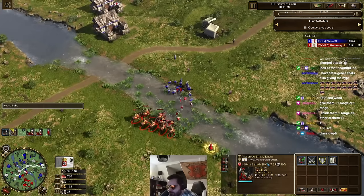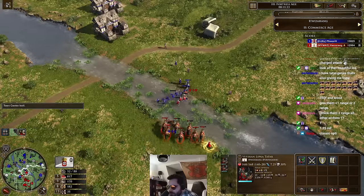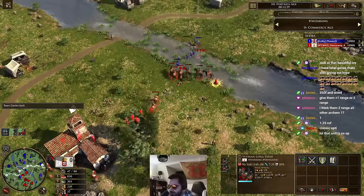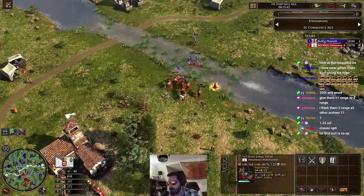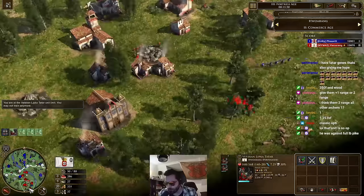They basically have like 2.5 times 30 — basically a 35 attack. Imagine a goon with 35 attack damage — it's just insane. 14 range, so much damage output. And now he's going Cassador, probably a bit of a Skirm-Goon. That's an OP Skirm-Goon as well. They are paper thin though — they are the pink wafers of the biscuit world.